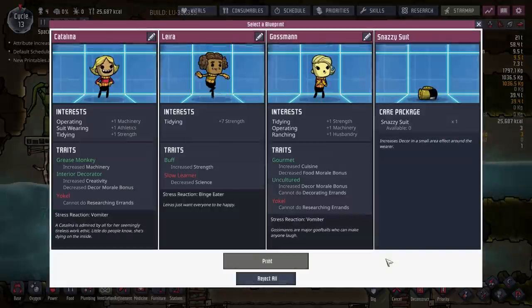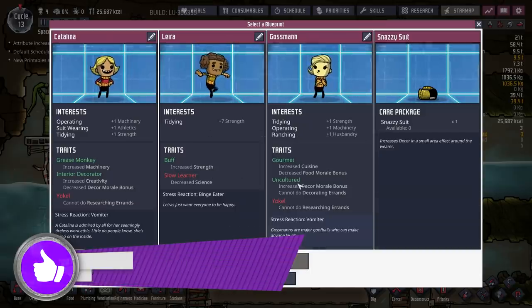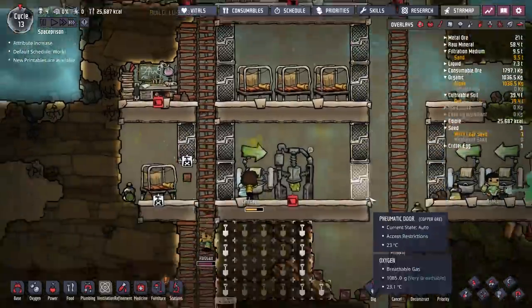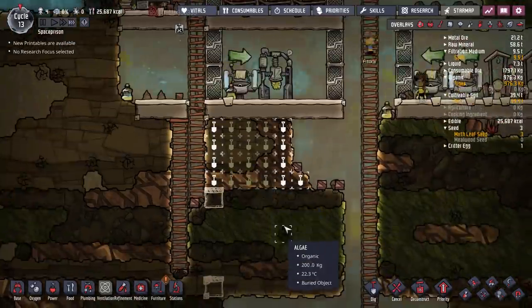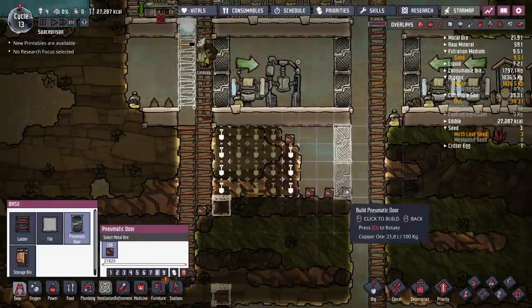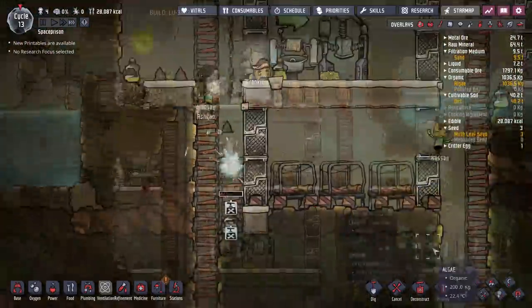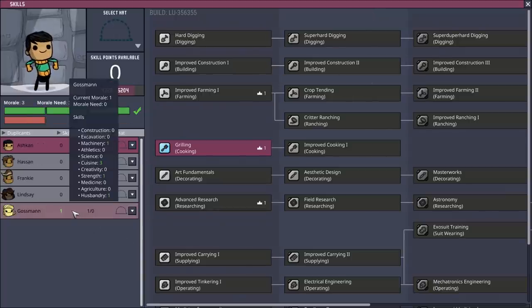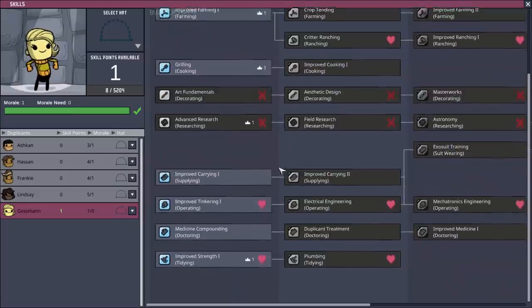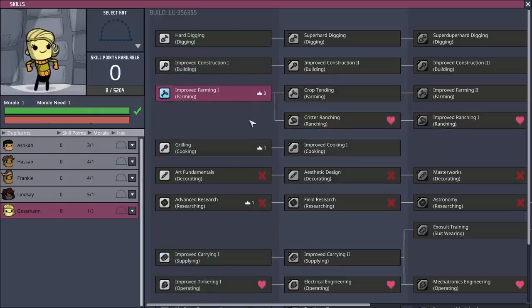We've got something else that's turned up — let's have a look. A care package: a snazzy suit that increases decor, and then three more people. I do think we could do with another person. Gossman is going to be the choice. I want to get a bedroom sorted out first though, so we'll come back to him in a moment. We've got some beds — come and join us. He's printed and a skill point has been earned. Let's assign animal husbandry — that's something we certainly want to work our way down. We're going to give him the farming skill and then work into ranching so we can start collecting up some of these critters.